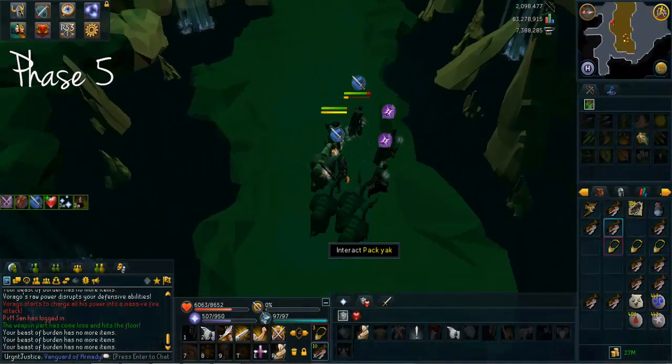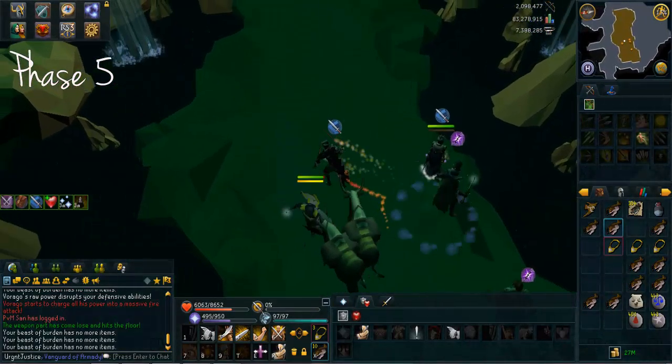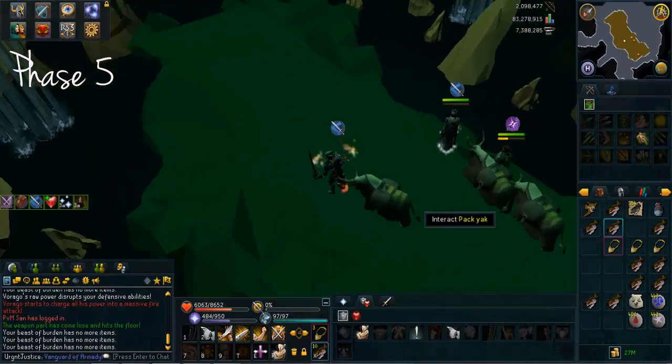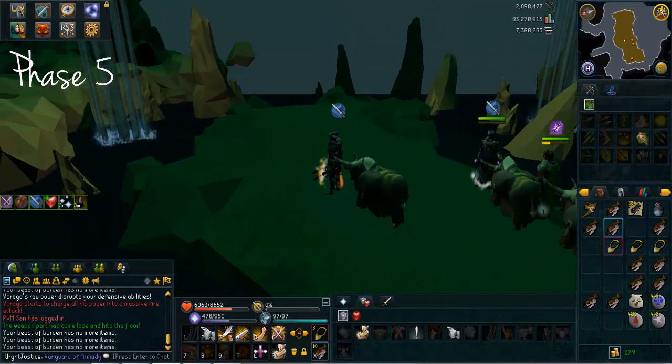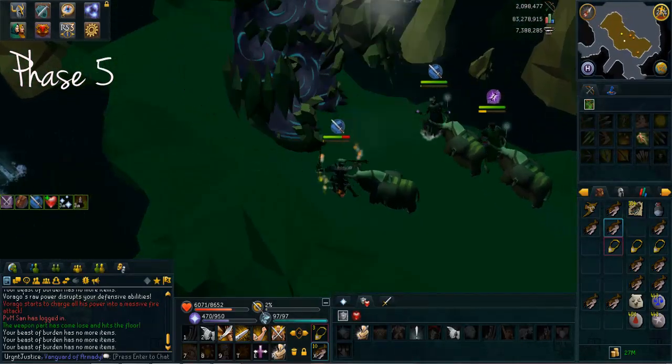So to slow this right down - as you'll start off on phase five, it's pretty simple once you get your head around it. However it can be a bit confusing when everyone's running around like crazy and it does look a bit messy, but there is a concept behind it. As the melee or mage base tank, you stand north within melee distance of Virago, which is me in this situation.